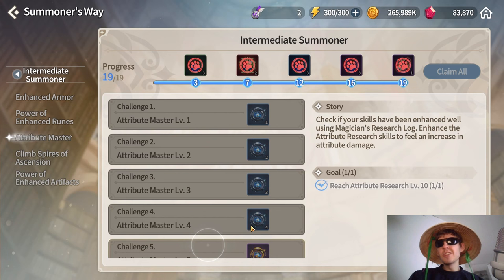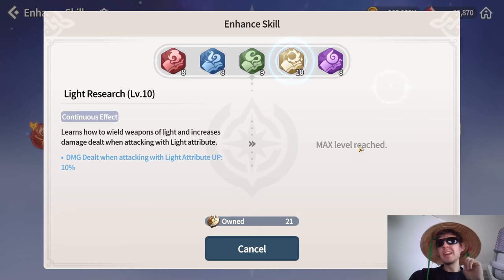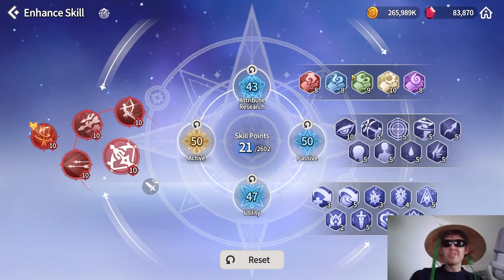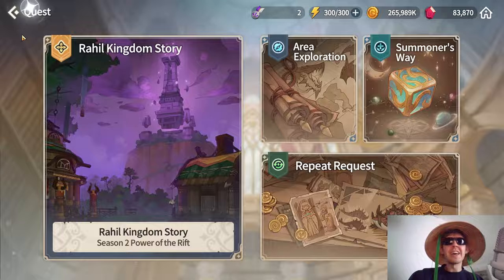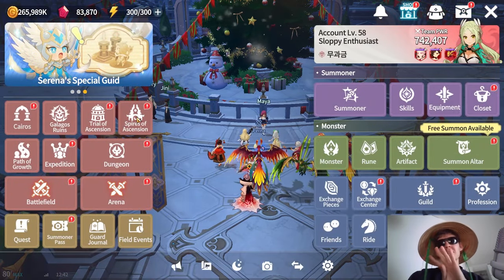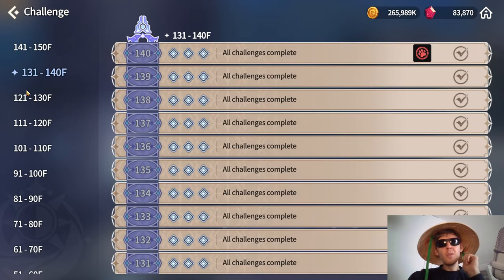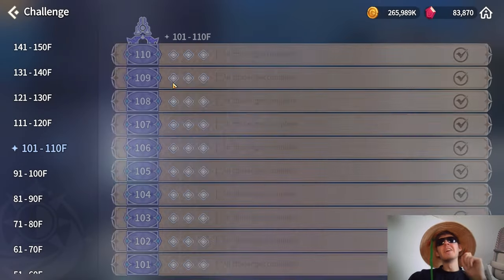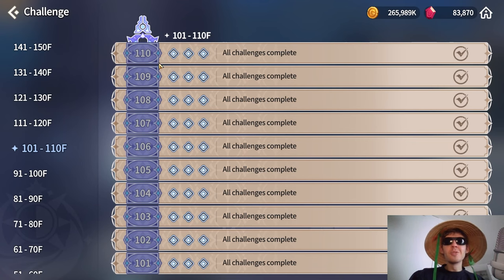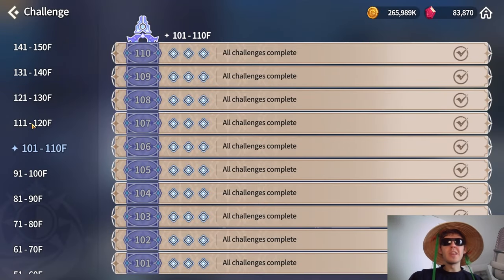For Attribute Master: you just need to reach level 10 on a single skill. Most skills are locked behind character levels, but the light skill can be enhanced to max at around level 60, making it the easiest. You can temporarily level it to 10 and then reassign your skill points. For the Spires quests, you need to complete all three challenges for stages 110, 120, 130, and 140.